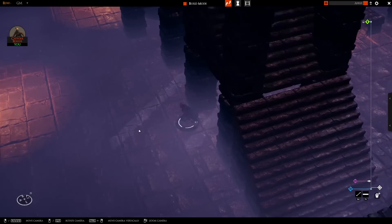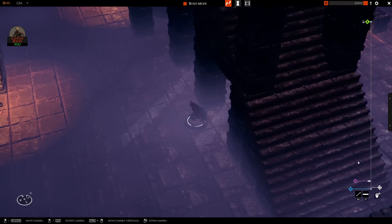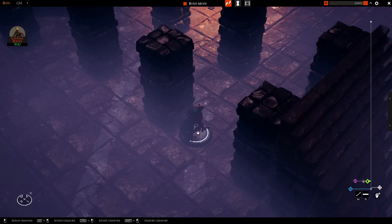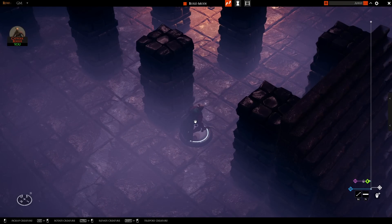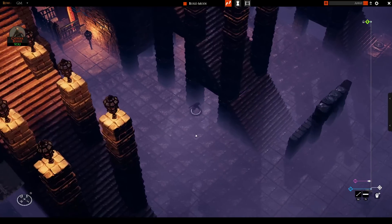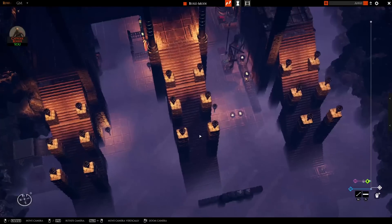The cut height going up and down is actually represented by this little green thing on the right. What's happening is a line is shot straight up out of the top of your selected miniature, and as soon as it hits something, Talespire removes everything above it from view. You can use your mouse scroll wheel to scroll all the way out, which will display everything above your cut height again.